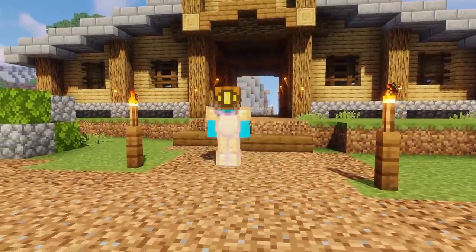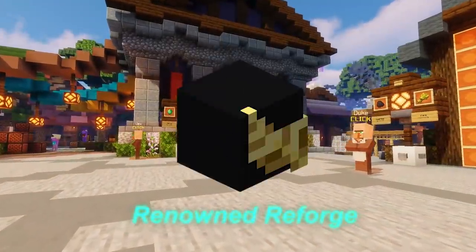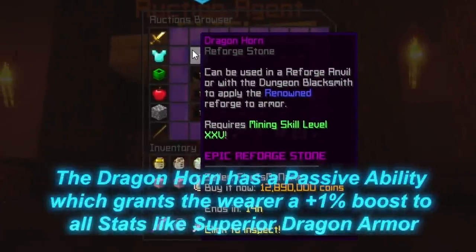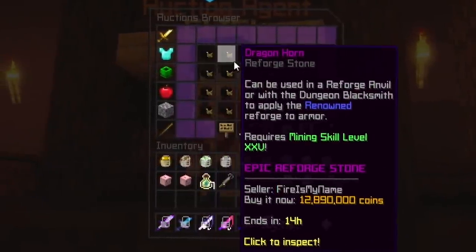The second thing you will need is Diver's Armor. You can use the Renowned enchant on this armor set to increase the sea creature chance. To apply Renowned, it takes one Dragon Horn per piece. This is very expensive, so if you're not rich, I wouldn't recommend doing it.